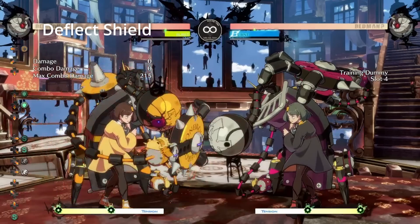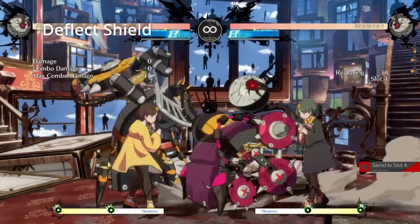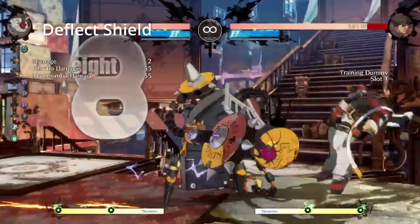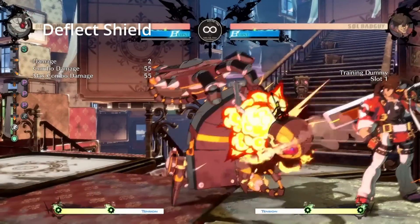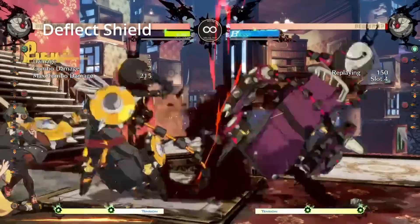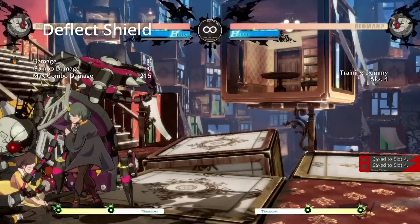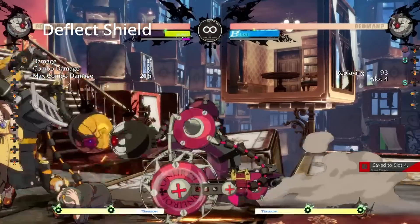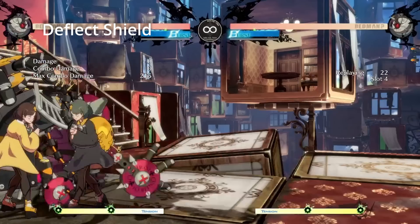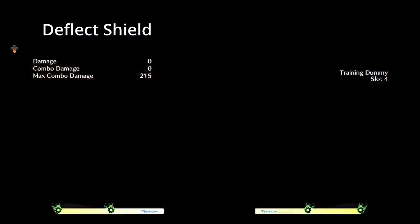Deflect Shield essentially works like a brief parry state that blocks both highs and lows and also pushes your opponent on successful parry. Bedman's other defensive options are far better, so he doesn't really have to bank on Deflect Shield. If you lab a specific situation where Deflect Shield is guaranteed and can net you a punish, it may be decent, but the burst meter is better spent on Wild Assault. On offense, Bedman is particularly good at dealing with Deflect Shield given the nature of his strings moving him back, his long normals, and his errors covering for him.